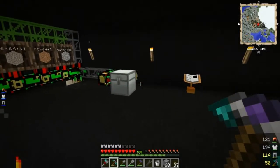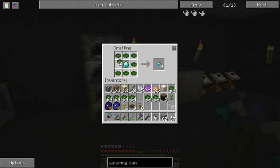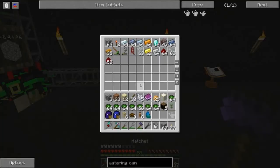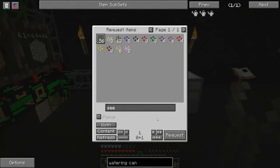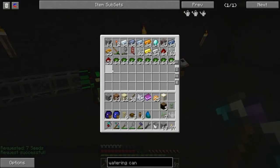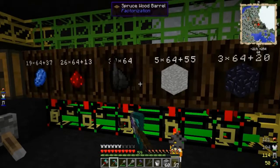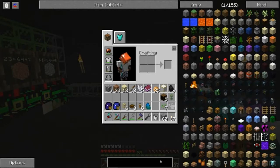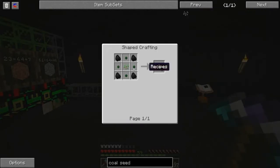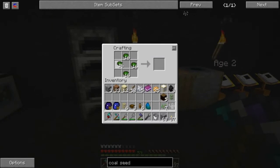I grabbed all this essence thinking I was going to need a ton of it, and it turns out I really don't. Let's put it all back. I might need a little more, but that's okay. Let's grab as many seeds as that gives us and some coal - we'll do coal first, and then I'll probably do glowstone because redstone is easier to get at the moment. I ended up with about a thousand essence, which is a lot more than I normally end up with.